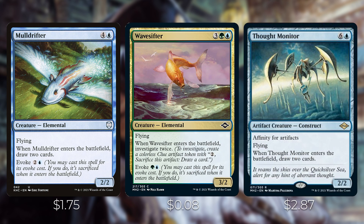Mulldrifter — enters the battlefield: draw two cards; has evoke for two and a blue, much less than its five-mana cost. Wavebreaker Hippogriff is the Modern Horizons version, which enters and investigates twice and also has evoke. Thought Monitor is a Mulldrifter with affinity — enters the battlefield: draw two cards; has affinity for artifacts, which is great in this deck since with so many clues you can likely cast it for just one blue mana.